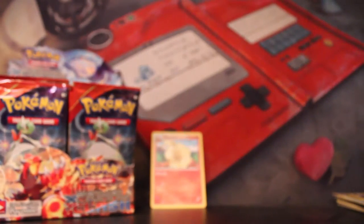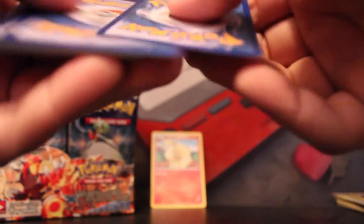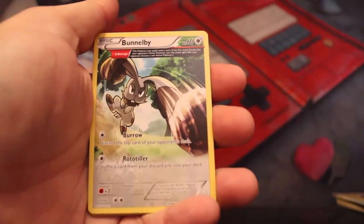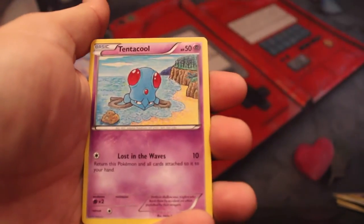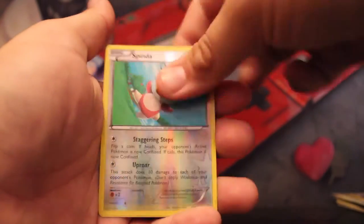Next we got Mega Aggron. Nidoqueen, Marshtomp, Bunnelby, Meditite, Tentacool, Vulpix — bae! Corphish, Tynamo, Reverse Holo Spinda, and a Walrein Rare.